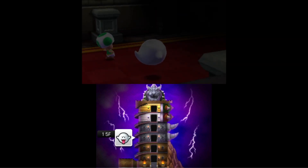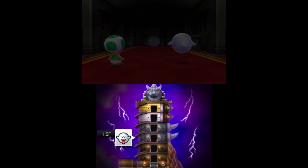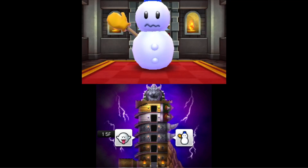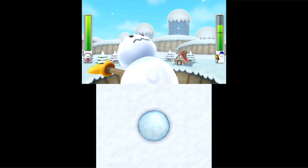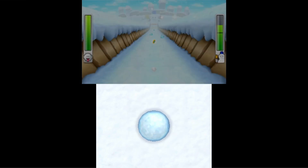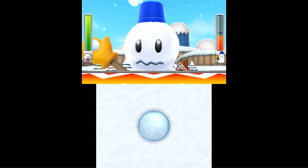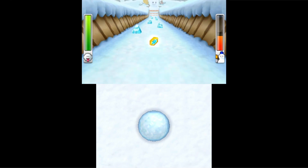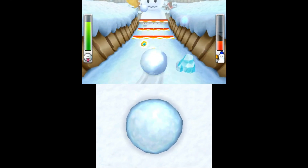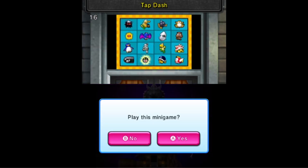Oh yeah, the snowman of course. I don't know how this boss fight plays out — I'm supposed to roll down quickly and just hit into him. That's not difficult. Is this even a difficult boss fight? Gotta go fast — die. Tap Dash, I don't know what Tap Dash is. Blooper.